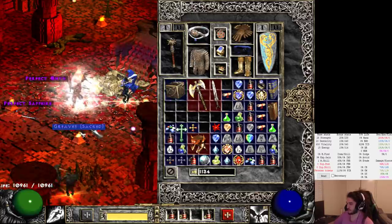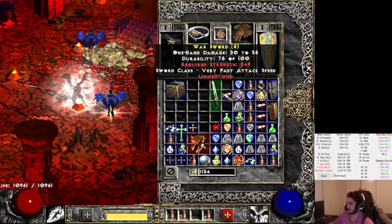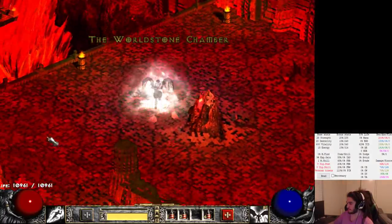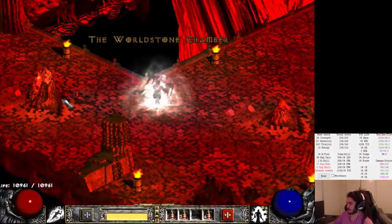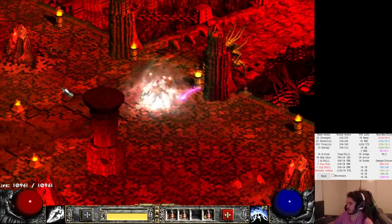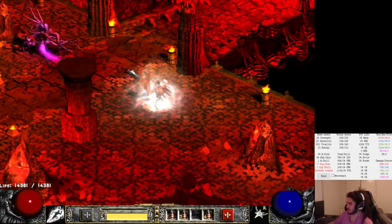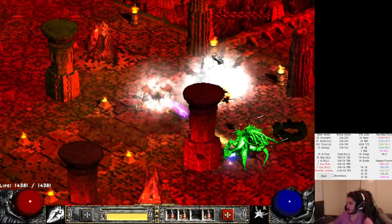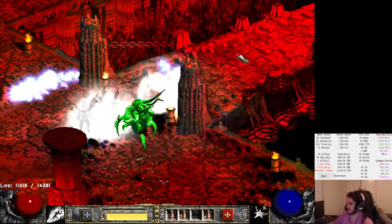This is what I was talking about - hoarding sacred gear, and then essentially just IDing it and selling it. You guys ready for the long fight? Here it comes. I don't even know if I have enough potions for this, actually. It's the black puddle - the black puddle is OP.